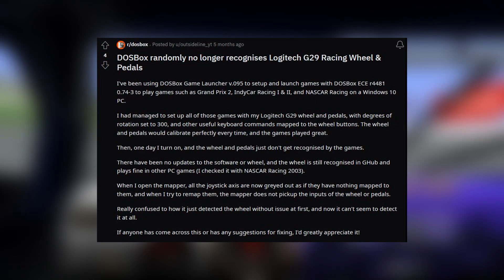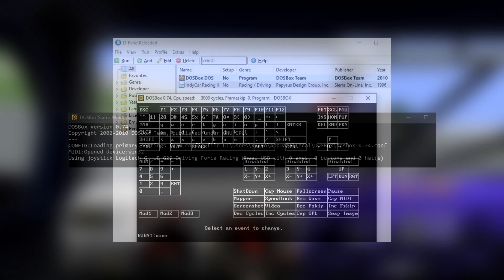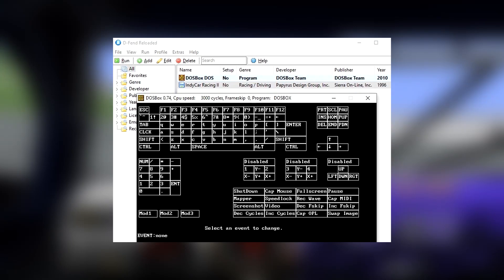I haven't been able to make these videos because of an issue with DOSBox that nobody's been able to solve. At random, DOSBox stops recognizing your input device. When you actually try and boot up DOSBox, it says a Logitech G29 racing wheel is connected with zero axis and zero buttons. When you try and go into the DOSBox input mapper, all of the buttons that let you map your steering wheel to joystick axis are grayed out.